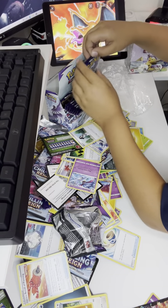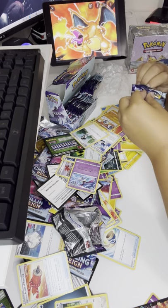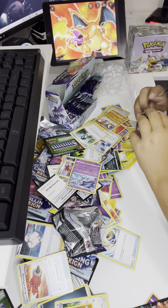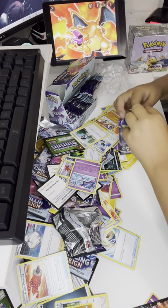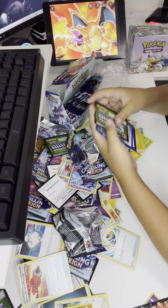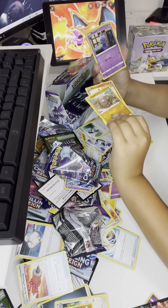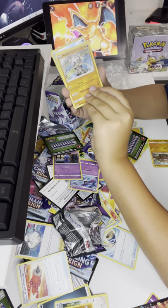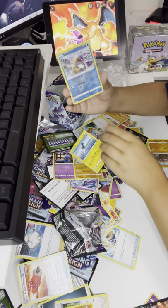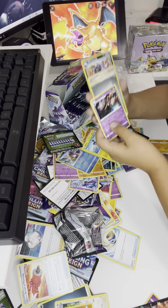I have a feeling this pack is gonna be lucky. If this pack is lucky then... I know this pack is gonna have something. This is definitely gonna have something. Diglett, Diglett, Scorbunny, Shuppet, Kubfu, Blitzle, Snorunt, and Bennett. Okay, I guess I was wrong.